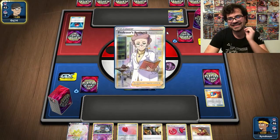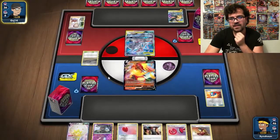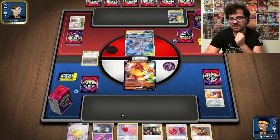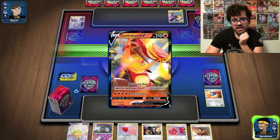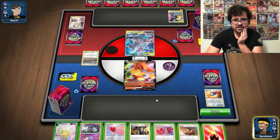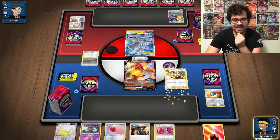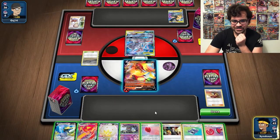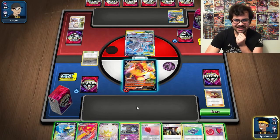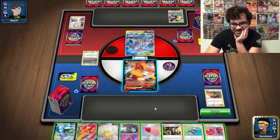My hand is looking sick and obviously my opponent will Research rather than Marnie — and there wasn't a Marnie in that hand. Chaotic Swell — that's why I kept the Marshadow in hand. My opponent is not looking spectacular. We do finally find something. We get a Welder for one — and no energies. Not looking phenomenally good, obviously.